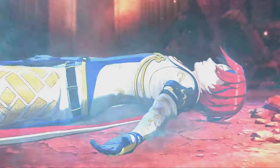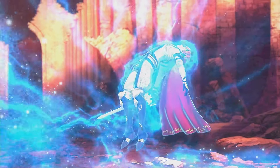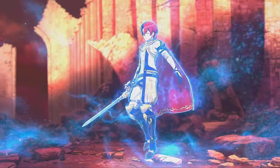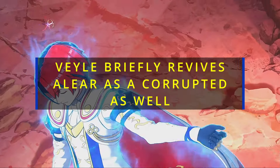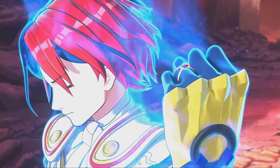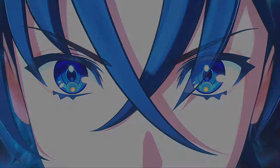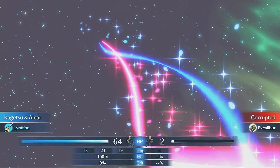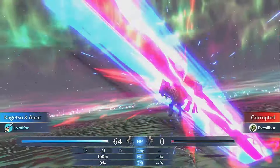Last but not least, the Fire Emblem in Engage is Emblem Alear. This is the first time that the Fire Emblem is actually a person. Alear retrieves the power of the Fire Emblem after he is killed trying to save his sister Veyle. The Emblems then get together and perform the miracle, which confers that person the power to become an emblem and revives them again. Alear, being of that world, exists as both a person and as an emblem, and the emblem itself is incredibly powerful, conferring some pretty insane stats and effects.